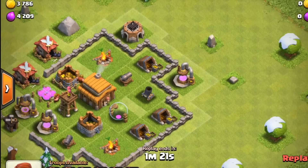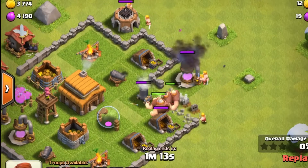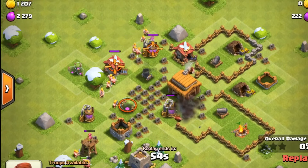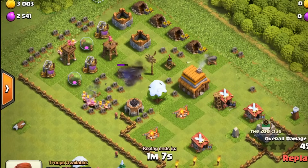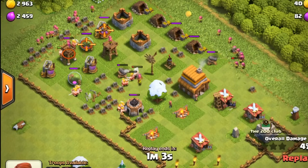At these lower Town Hall levels, a typical army composition included a mix of Barbarians, Archers, and sometimes Giants. The strategy often involved deploying a couple of Barbarians to test the waters — either setting off some bombs or baiting the mortar — followed by a surge of Barbarians and Archers to deal the majority of the damage.